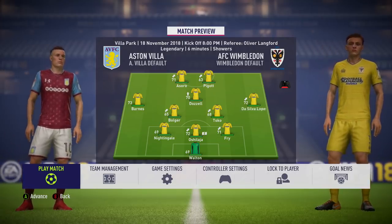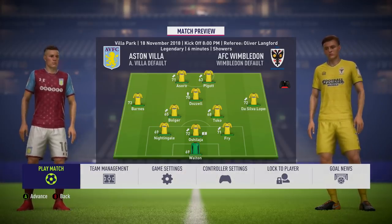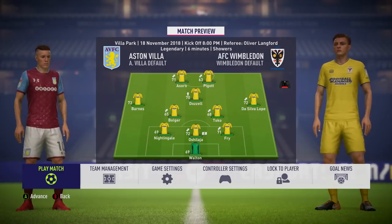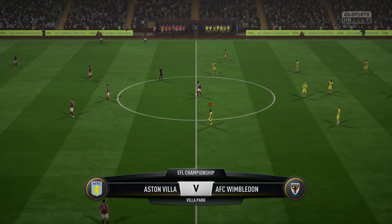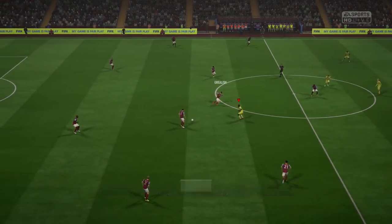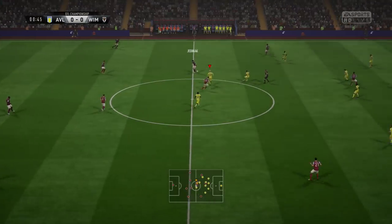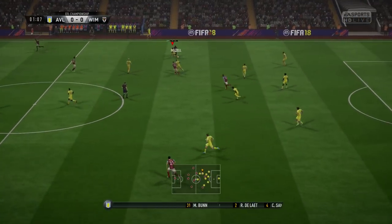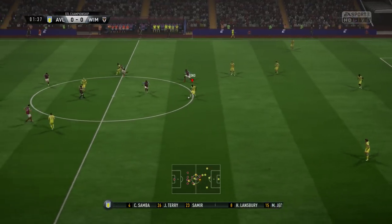We're away from home against Aston Villa at Villa Park. The main real changes are that Joe Piggott and Aaron Bolger are in. Lyle Taylor's been very hit and miss recently, and Bolger wanted to start this game, so he comes in for McTominay. This is the game I tested the new slider setting on — I think we had one game where we had three goals and another where we had four, but both games there could have definitely been at least six.